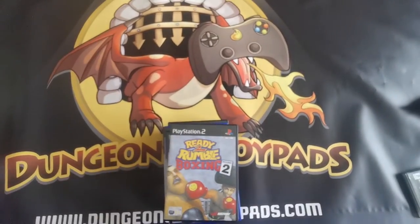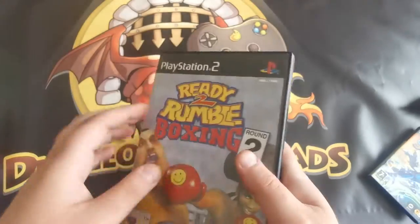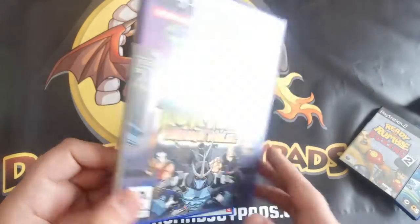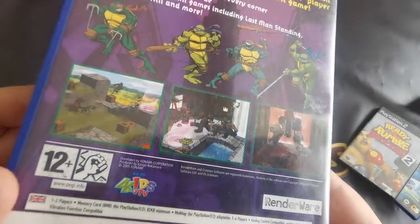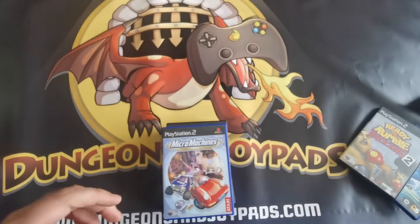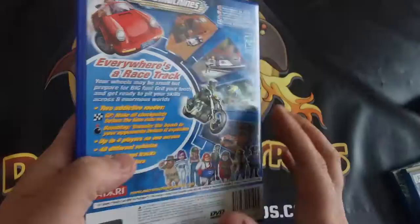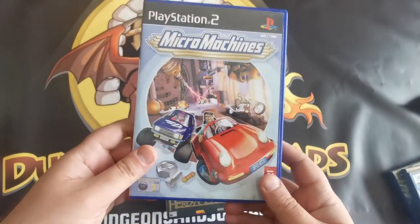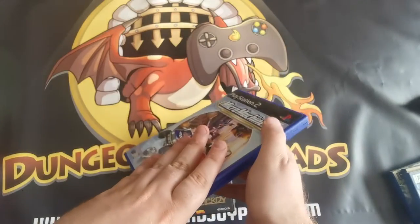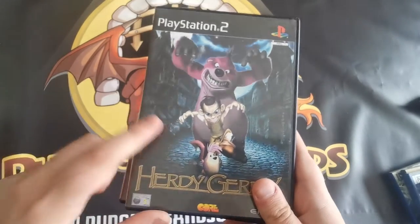Next up, Ready to Rumble Boxing 2 — I played the hell out of this back in the day, really fun boxing games, not too serious but great fun. Then we've got Teenage Mutant Ninja Turtles: Mutant Melee — an older economy title I don't actually remember playing, but it's in really good condition, complete with manual, so a nice one for Turtles collectors. And Micro Machines — I played the absolute hell out of this, especially this version and the one on the Super Nintendo. Again, complete with manual, really good condition.